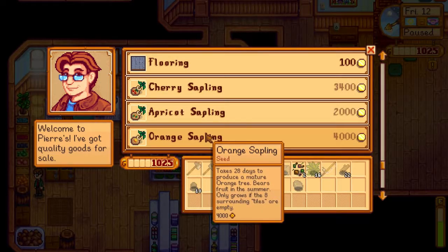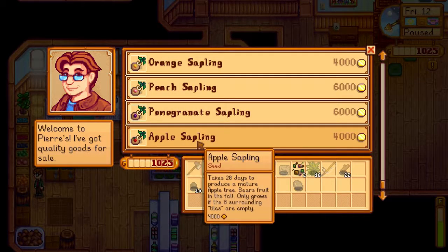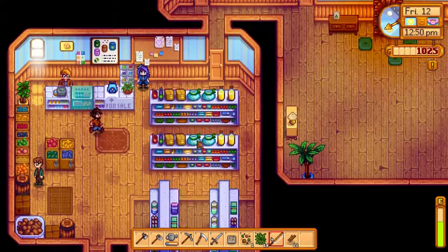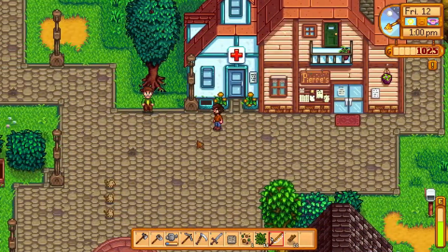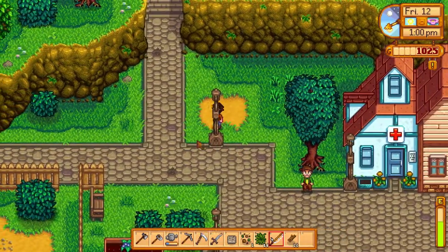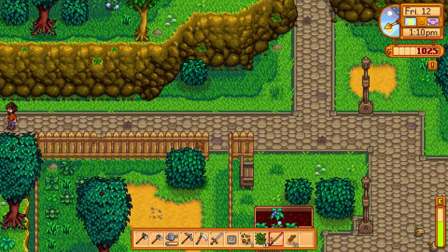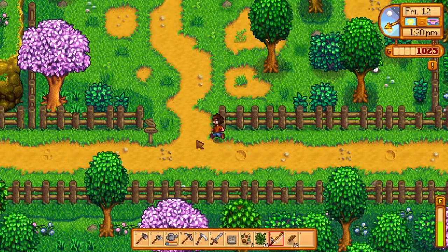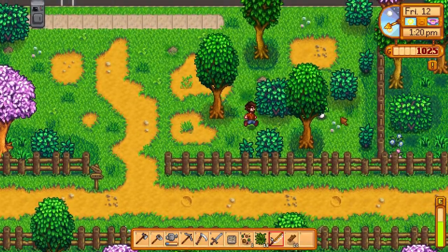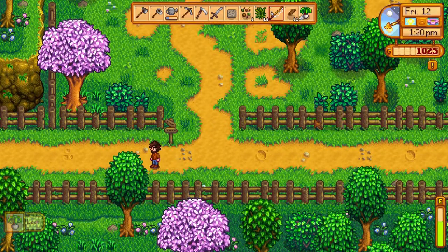I'm gonna enter the Easter egg hunt — are you kidding me, I wanna win! Okay. Flooring, wallpaper, cherry sapling, apricot sapling. So these are orange saplings — pomegranate! So we could save up for some of these fruit things. I don't know if the investment is gonna be worth it though. You're looking at a $4,000 investment.